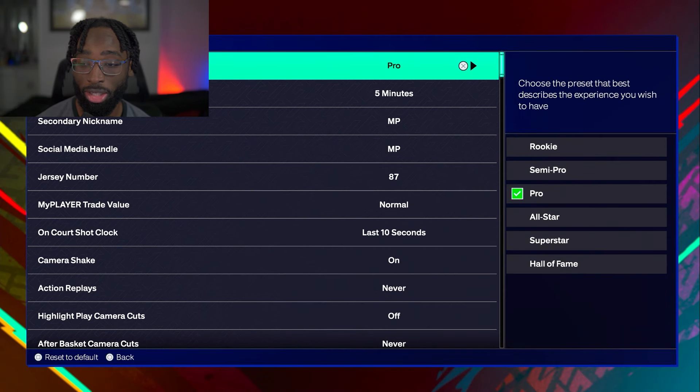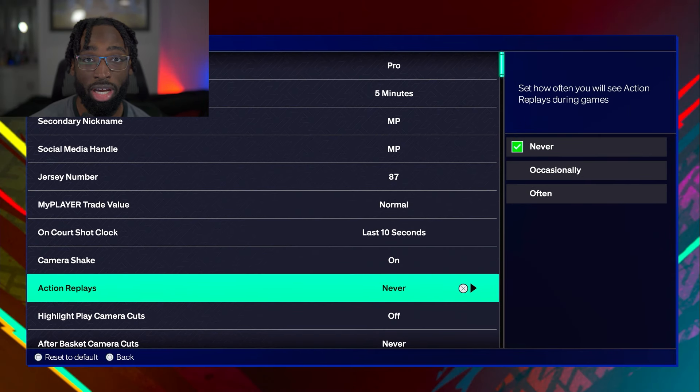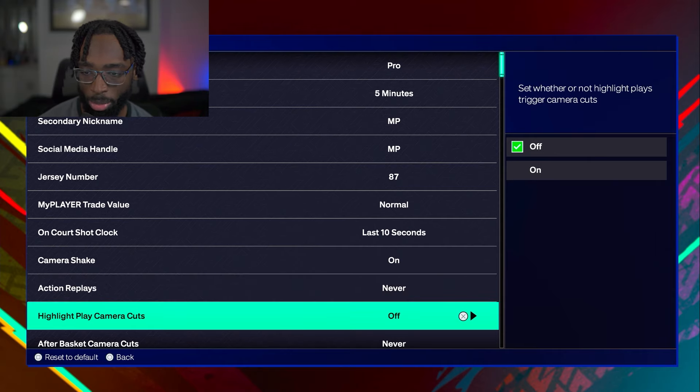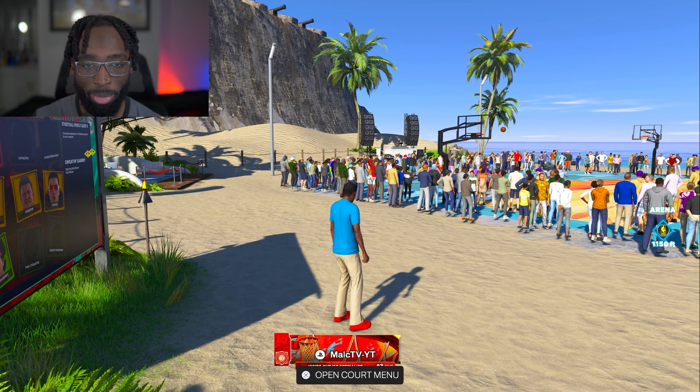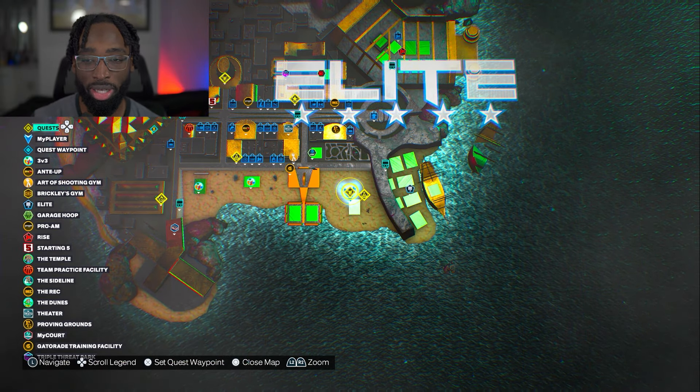We throw oops to get contact oops, and you don't want replays after every lob. Go to your settings, turn action replays off and set it to never. Then go to highlight play camera cuts and turn that off. Also go to after basket camera cuts and set that to never as well. This will make the process faster — you won't have to sit through replays after almost every alley-oop dunk.